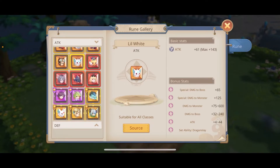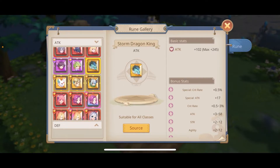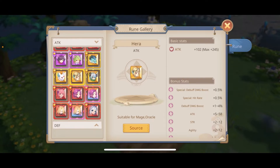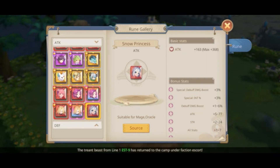On the reds I already mentioned Lithia and Arie. On the shiny orange, Storm Dragon King is suitable for all classes, Hasaki as well, and Hera for mages. On the shiny reds we have Alice for all classes, Dracula as well for all classes, and Snow Princess suitable for a mage. Of course it would take a lot of time to get a full set of shiny reds, but that's the name of the game. Grinding takes patience and a bit of luck, especially if you are free to play or a light spender.